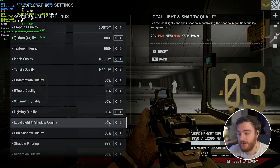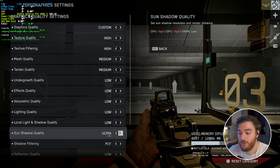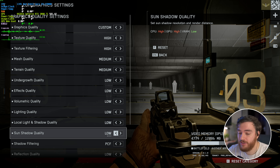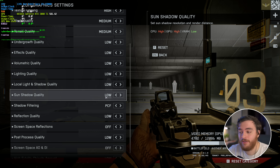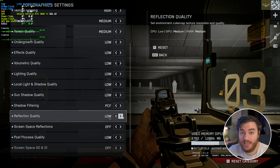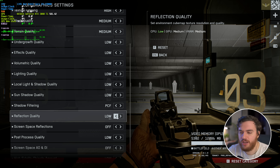Lighting quality showed no difference. Local light, no difference. Sun shadow quality — in the beta each step cost me 2-4 FPS, going from 120 to 108, and now there's an Overkill option too. However, in the full release on normal maps I don't see a difference, so they probably improved something on the back end. Shadow filtering between PCF and PCSS showed no difference. Reflection quality does have a pretty big impact nowadays: Low in-game gives 116 FPS, Medium 109, High 102 — I'd recommend leaving this on Low.